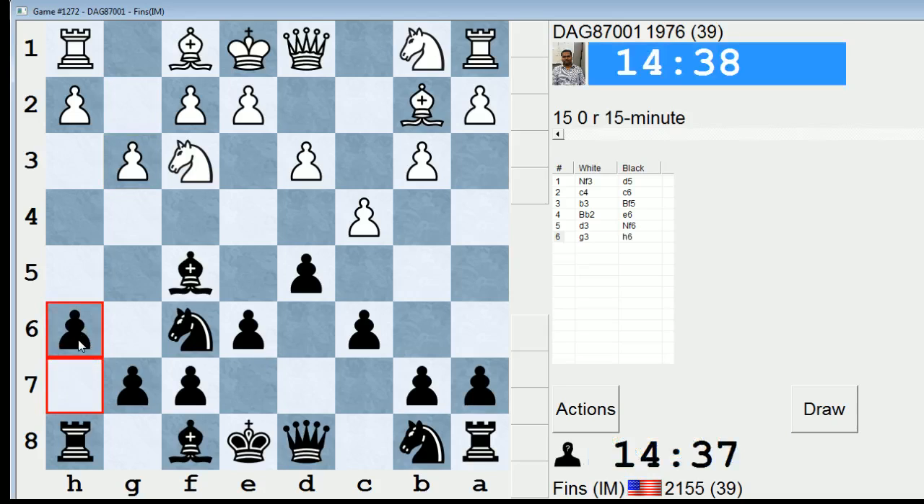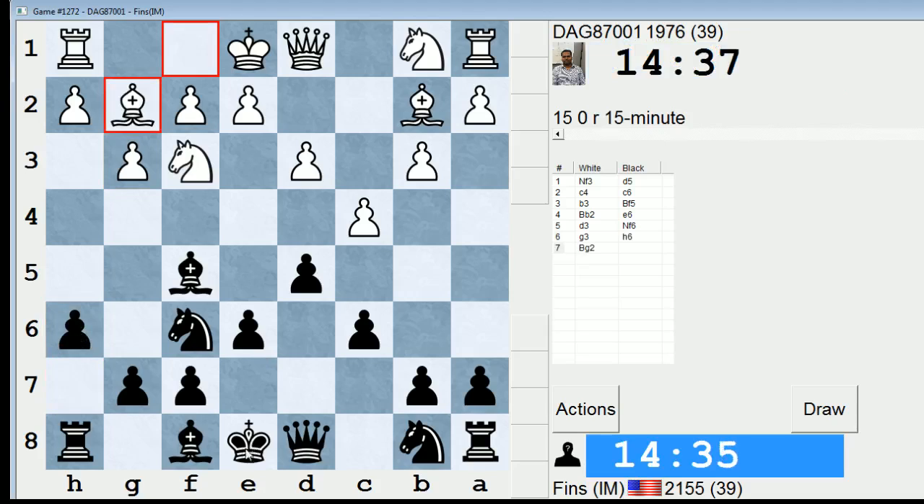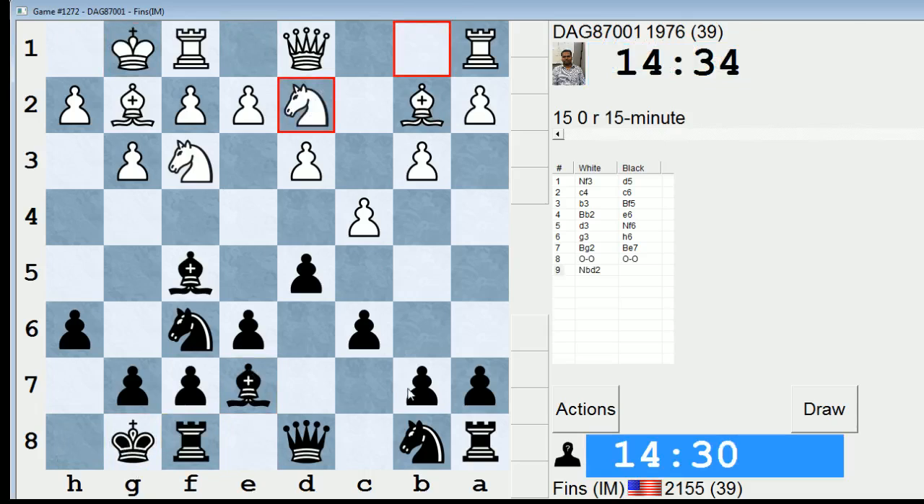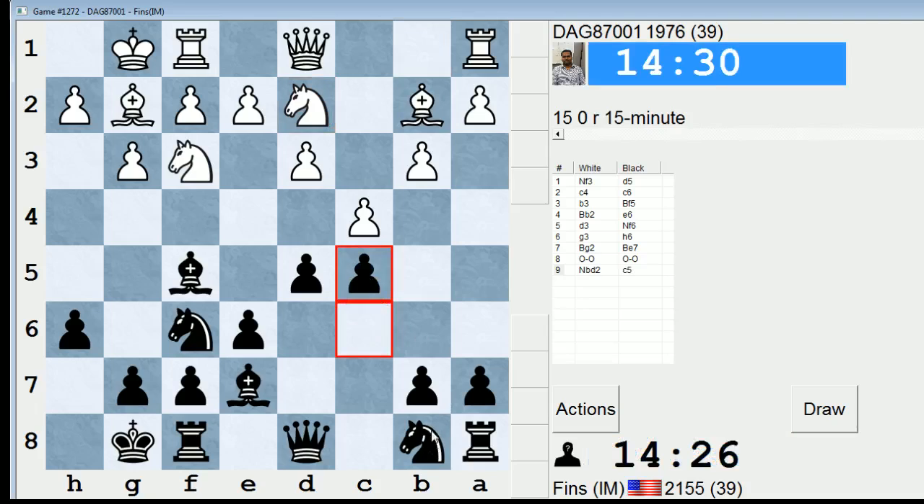I'm going to play h6 now. Normally you shouldn't be making pawn moves like that this early in the game, but because he's chosen a very slow setup I feel okay about doing that. I'm going to choose a kind of weird but playable line — I've delayed the development of my queenside knight because I still harbor hopes of putting it on c6. This is an interesting system I've played a couple times, and I picked it up from grandmaster Alexei Dreyev. I saw him using this as Black — it looks a little weird but it's interesting. I've had this position at least twice over the board.